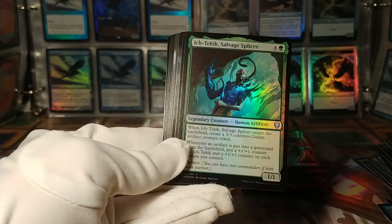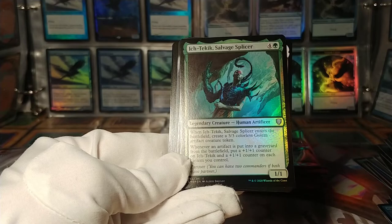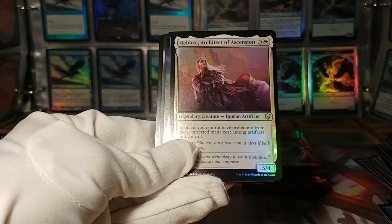Iktekik, Salvage Splicer: enters the battlefield, create a golem. Whenever an artifact is put into a graveyard, put a +1/+1 counter on it and each golem. Splicer commander decks.